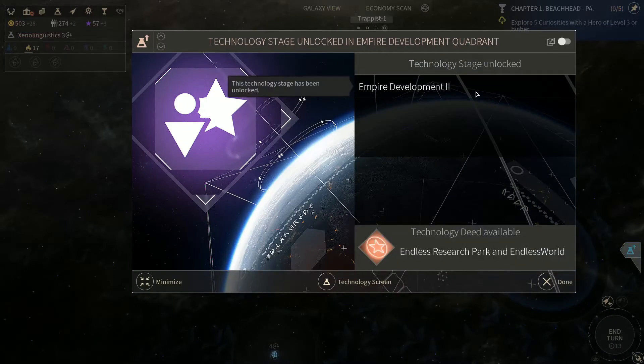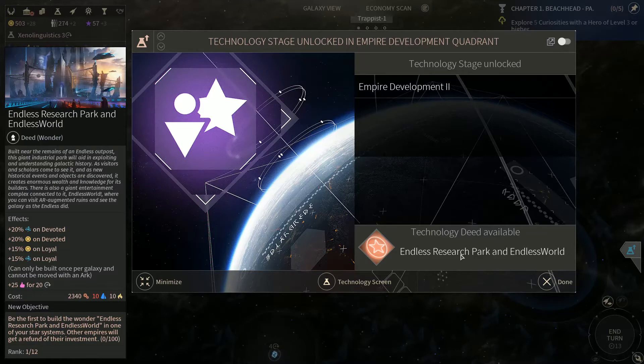Empire Level 2 Development: Endless Research Park and Endless World. Built near the remains of an endless outpost, this giant industrial park will aid in exploiting and understanding galactic history. As visitors and scholars come to see it and as new historical events and objects are discovered, it creates enormous wealth and knowledge for its builders. There is also a giant entertainment complex connected to it — Endless World, where you can visit AR Augmented Ruins and see the galaxy as the Endless did.